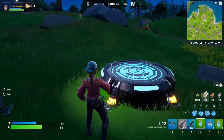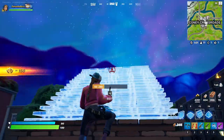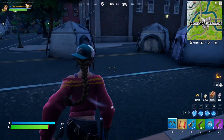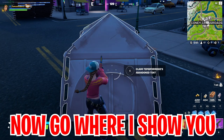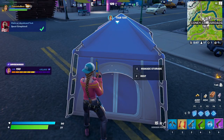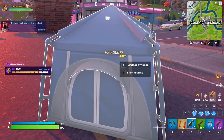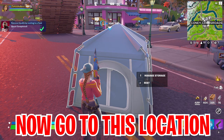From here you gotta use the IO launch pad and travel to the next location — head to Corny Crossroads. Make some ramps and then take fall damage just like I did. From there, go directly to these abandoned tents, claim the abandoned tent, and you are now getting a free reward. From there, enter the tent and heal yourself up, and for doing that you are now getting another free reward.